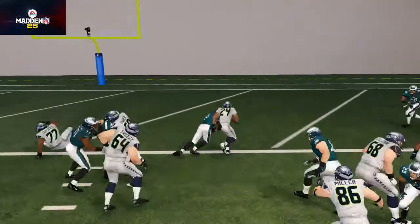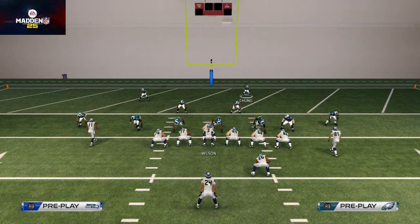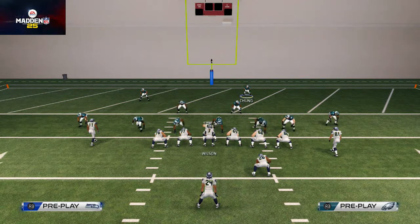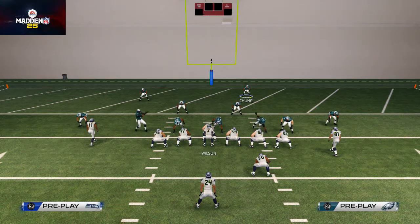If you know it's coming, obviously you'd want to do that, but I try to teach more conceptually. This is a basic principle for how you want to contain a pro formation in the red zone out of the Mike Wilcross. This is our 4-3-0-0 defensive scheme — we've shown you coverage defense, red zone defense, run defense, blitzes, all sorts of different things. Hopefully you'll watch this scheme in the game of the week and see how it dominates, mixing up with the run-heavy offense in the Seattle playbook. Be sure to leave your suggestions and questions in the comments below, and we'll talk to you guys next week.